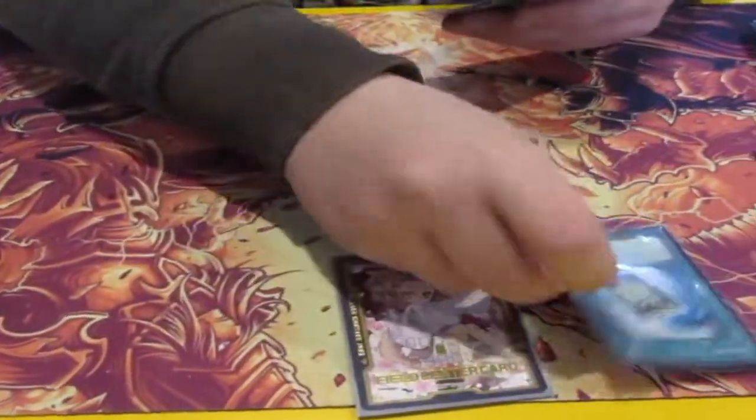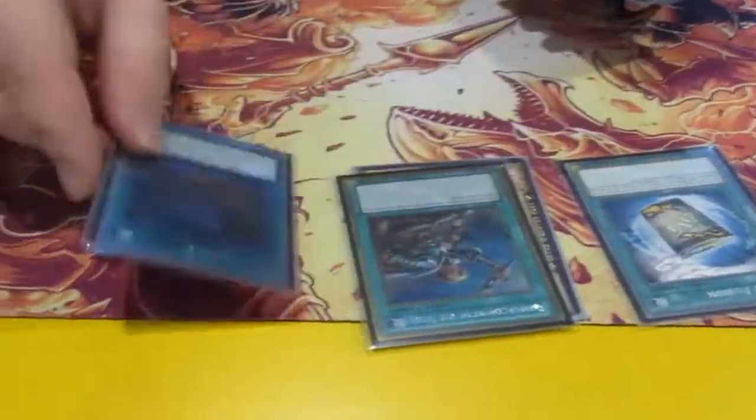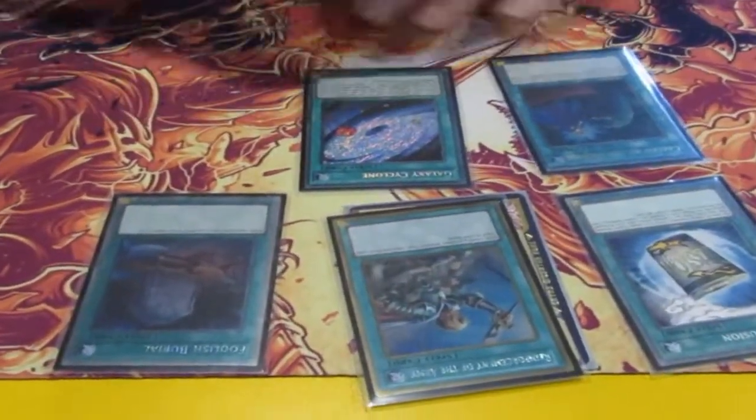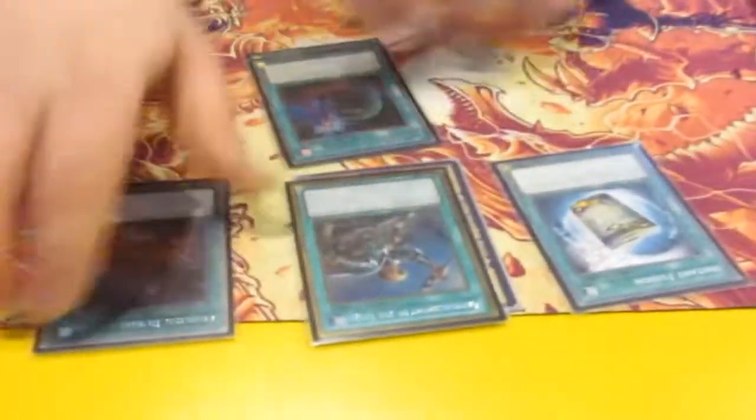And then these are the one-ofs: Instant Fusion, Rotor, Foolish, Caught By, and Galaxy Cyclone. Galaxy Cyclone is for Mystic Mine again. Foolish and Rotor you need just to first put up the Telemans engrave and get Ryan Hart in hand. Instant Fusion gets your kick cards, and Caught By is for any other hand traps.